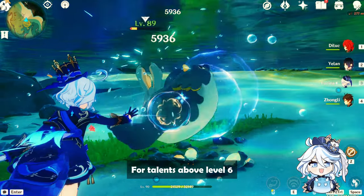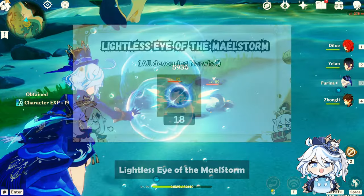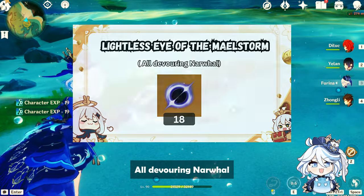For talents above level 6, you'll require a new material: Lightless Eye of the Maelstrom, from the All-Devouring Narwhal.